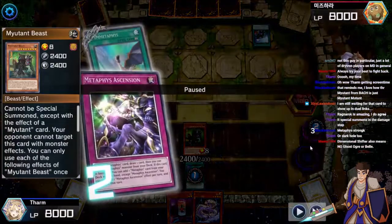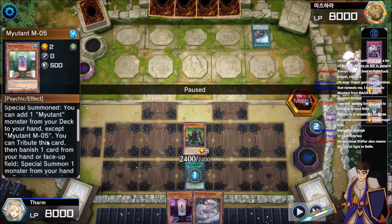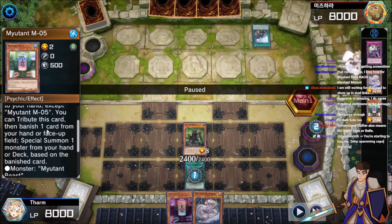Let's take a look at this. How did this happen? This guy says you can tribute this card, then banish one from your hand or face up on your field — so there's your synergy between the archetypes.